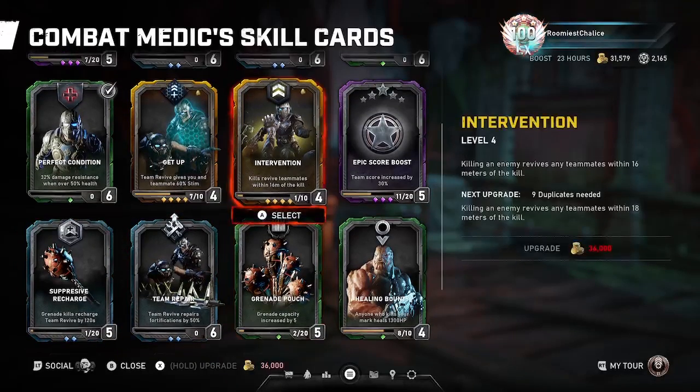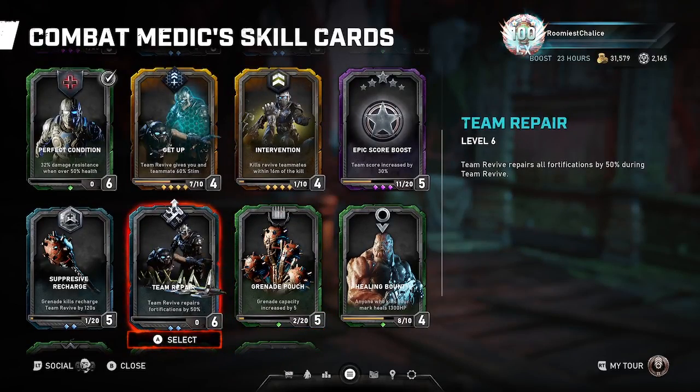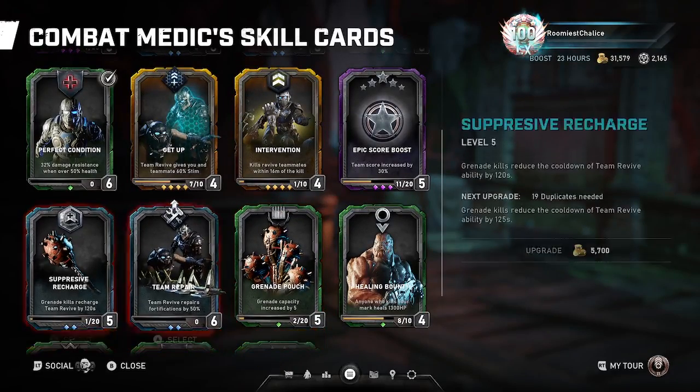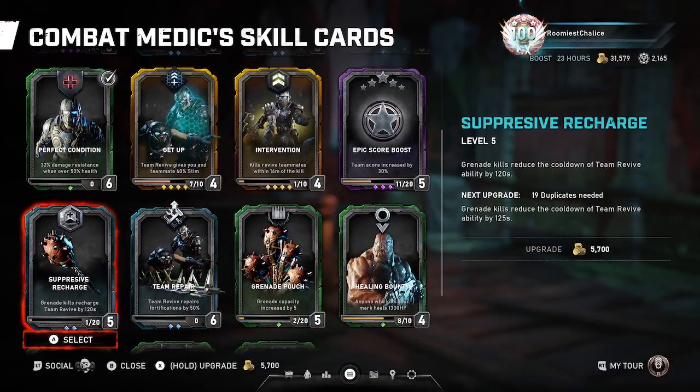That type of build is what you run with a coordinated party squad, not really a random squad.